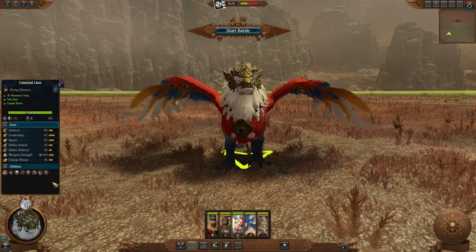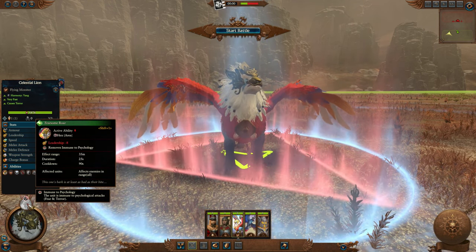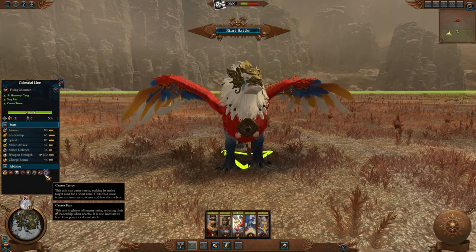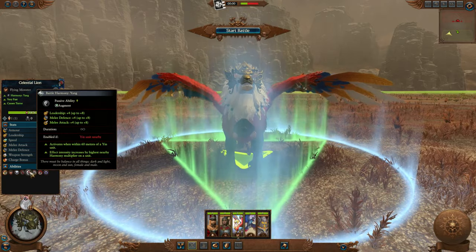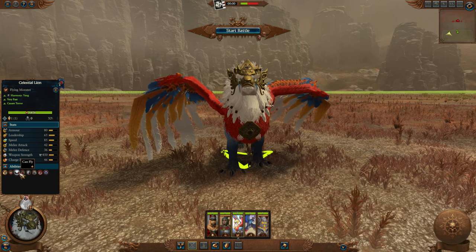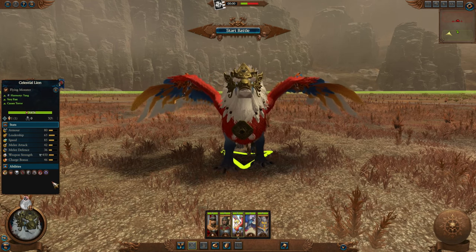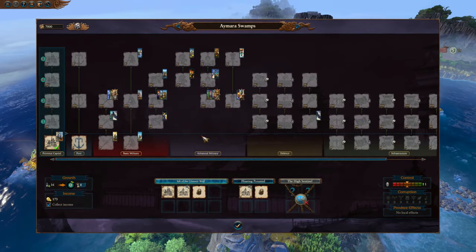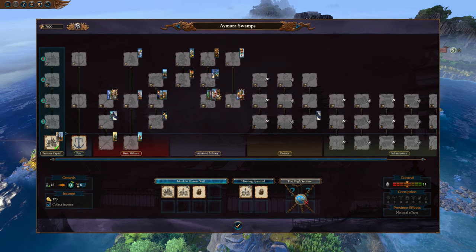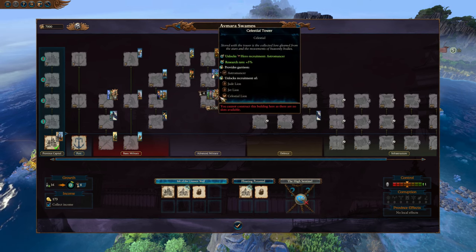I was pleasantly surprised by that. The monster is just very interesting looking. I was honestly expecting this to be held back for the Kingdoms of Ind, but for Cathay I think it's also in Chinese mythology — I'm not 100% sure. This is a Cathayan unit so it does have harmony bonuses. It's a yang unit. Overall big fan. I was pleasantly surprised. The additions have been really good. It's found on the same line as the astromancers and the Jade Lions at tier 3, so it won't take too long to pick up if you want one.